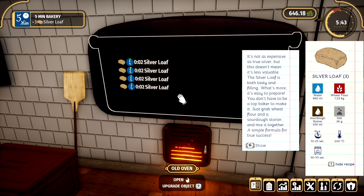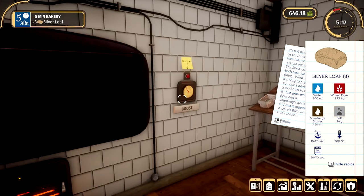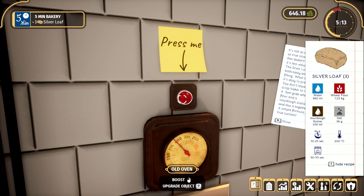We got four lovely loaves — I was only meant to make three. Oh well. It's not as expensive as true silver, but this doesn't mean it's less valuable. The silver loaf is both tasty and filling. What's more, it's easy to prepare — you don't have to be a top baker to make it. Just grab wheat flour and a sourdough starter and mix it together. A simple formula for true success. Yeah, it looks really nice too.